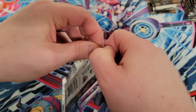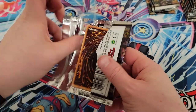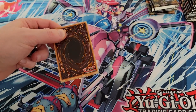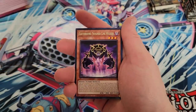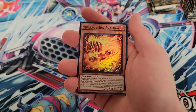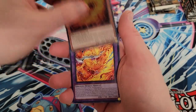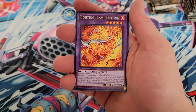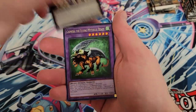Rescue Cat - I'm probably going to make sure I get all seven copies of it, definitely one of my favorite cards. Really excited for IP Masquerena - I think it's the better artwork, and it's only been in gold rare, which is just a terrible print style. The gold rares are not that great.